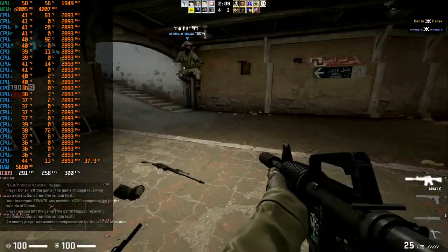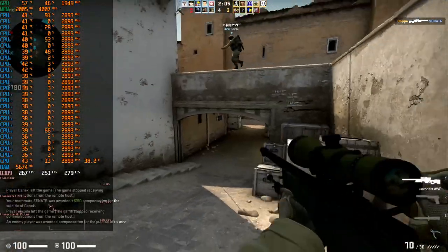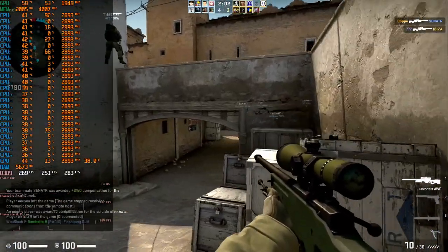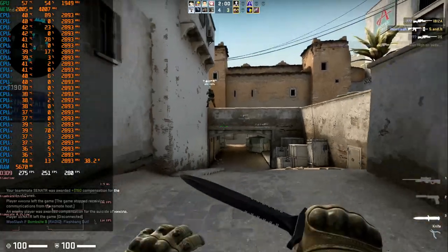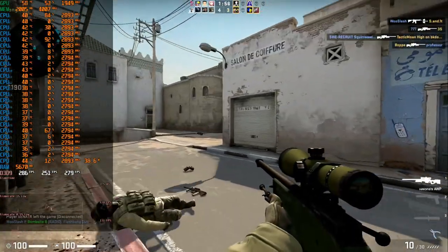The first game in our test is CS:GO — a game that is relatively light and still very popular. At high settings and Full HD resolution, everything looks amazing: the frame graph is straight and stable. Minimum FPS is 183 and average is 269 FPS, which I consider a good result.